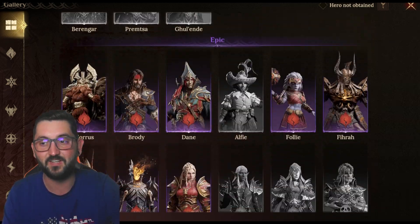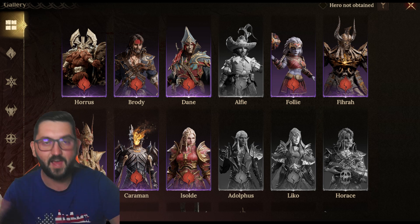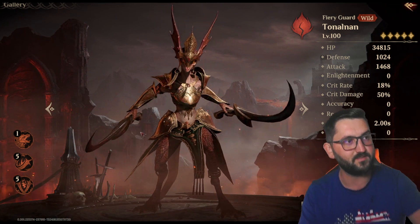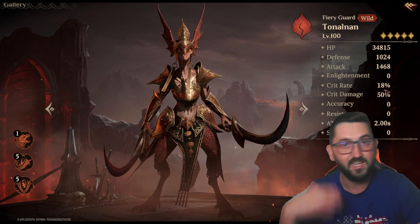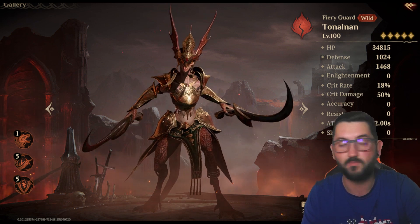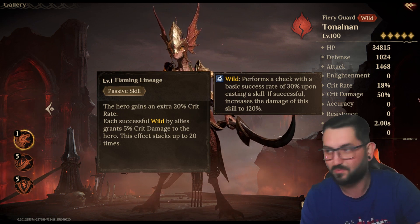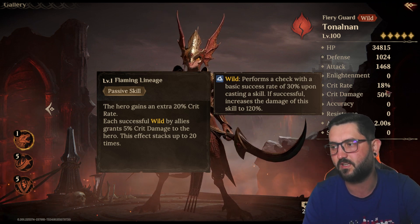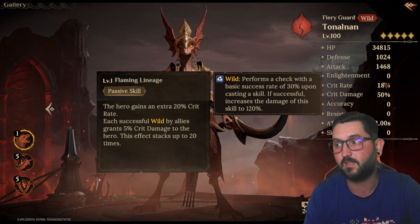The strongest one on my list — number one — is Tunnel On. The reason he's so amazing is he starts off with 18% crit rate, which makes it easier to build toward 100%. On top of that, his passive gives him an extra 20% crit rate, so he straight up starts with 38% crit rate. That leaves you just 62% to get from other sources, so hitting 100% crit rate should be pretty achievable.